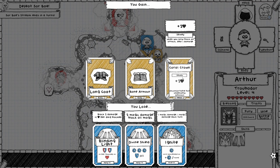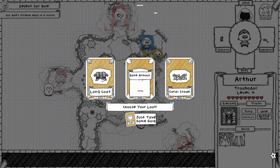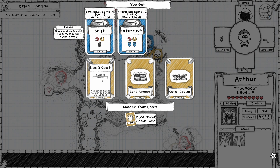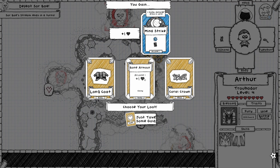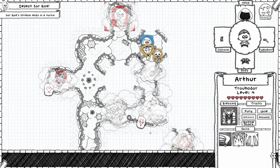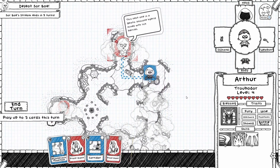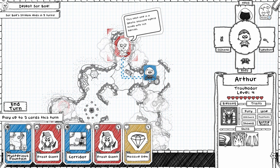Coral crown — oh, I like that but it costs a lot. Bone armor or long coat. We've got a fountain, we can go fight right now.